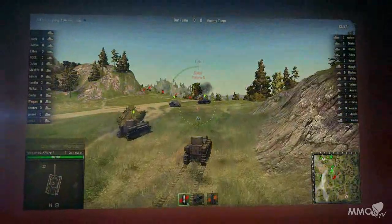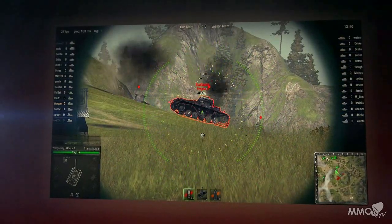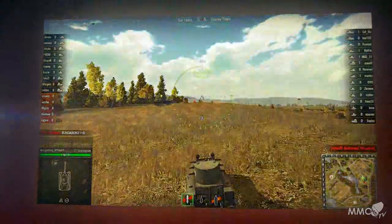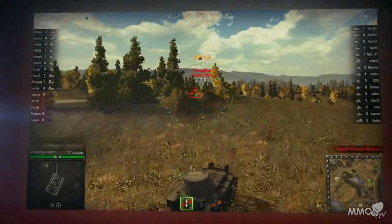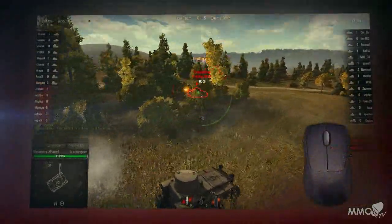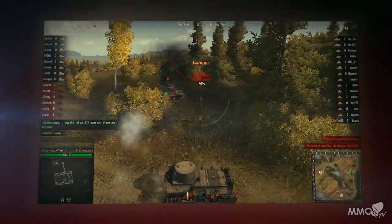If the target is too far away, switch to the Sniper mode by pressing Shift or scrolling your mouse wheel forward until the gun sights appear. This helps your targeting and increases your chance of hitting the enemy. When a hostile vehicle is closing in, the best way to engage in a close fight is with lots of maneuvers. Turn on auto-targeting by moving your pointer onto the enemy and clicking the right mouse button. Your gunner will always aim at the target until it is destroyed or moves out of sight.